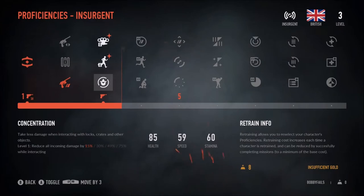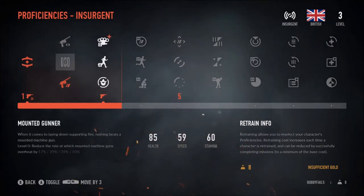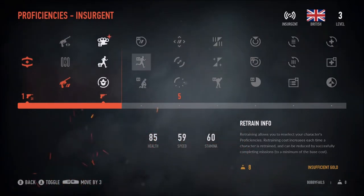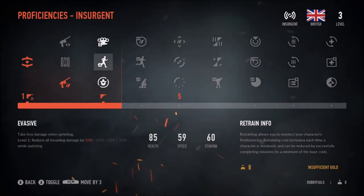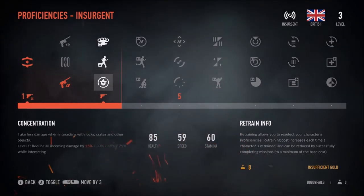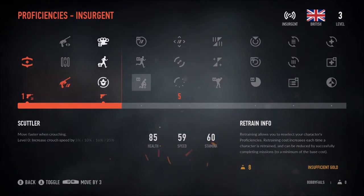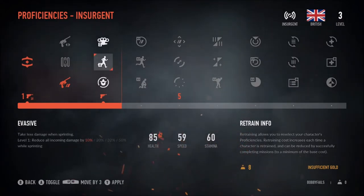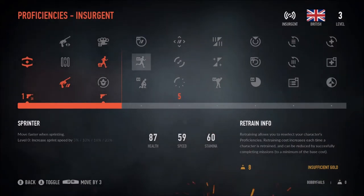These are basically like your perks - if you remember in Payday where you'd select your perks, you get to pick one out of three allocated options as you go along. I can either have Iron Jaw, which means you take less damage from enemy melee attacks; Evasive, take less damage when sprinting; or Concentration, take less damage when interacting with locks or objects. I'm going to take the Evasive one - press A and it will apply.